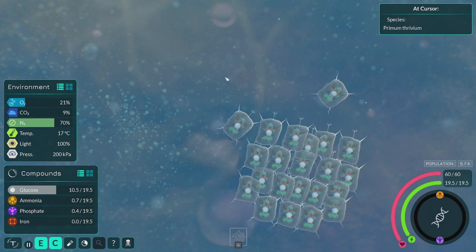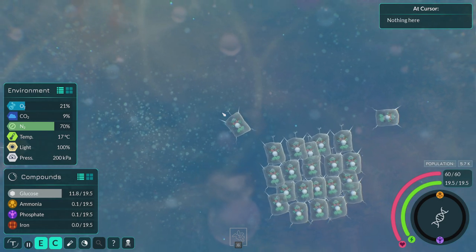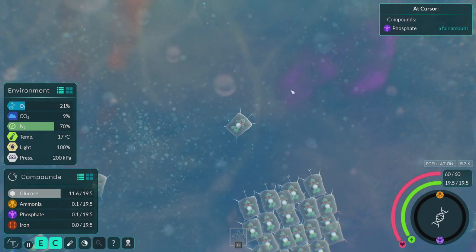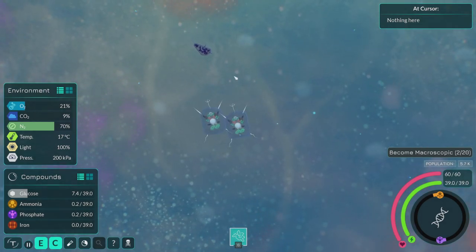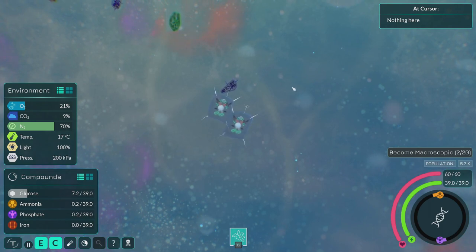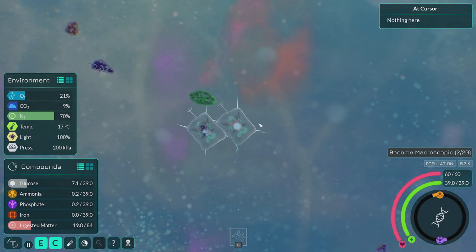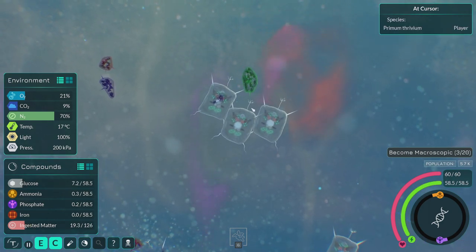Saving succeeded! What I need to do is get this all the way up to the 20 cells I need to go macroscopic. Look, things to eat — yummy yum yums. I've just realized: would that new organelle collide with other organisms and make it so I can't engulf things very easily? Apparently not.